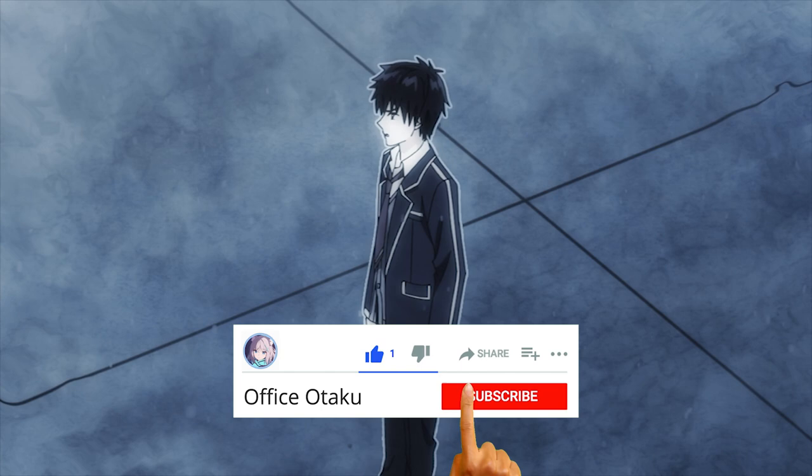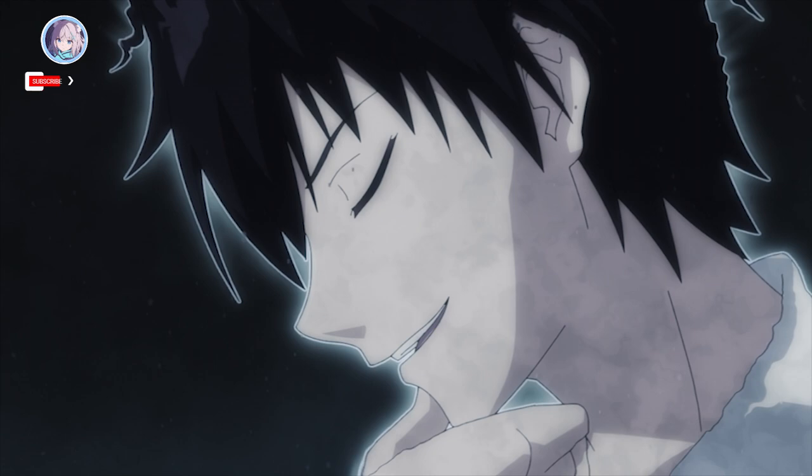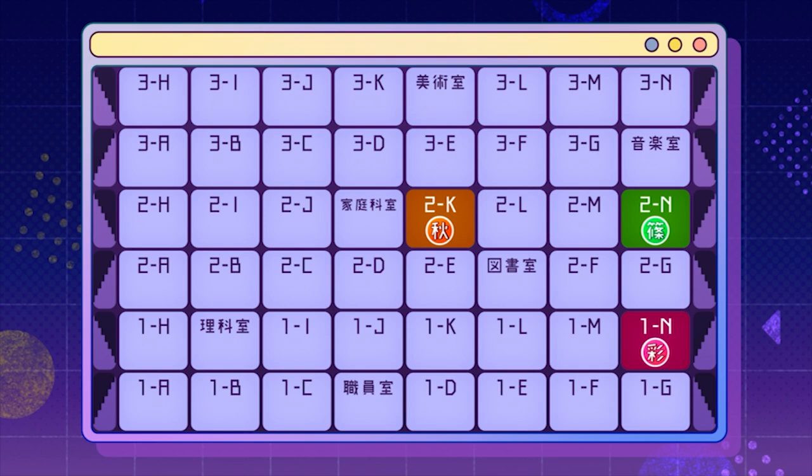Hiroto decides to exploit this to his advantage, concluding that Akizuki has hidden Yuki in places he wouldn't consider. He decides to have Sarasa guide him every step. Sarasa uses the information about their current location and easily accessible places to narrow down Yuki's potential locations to three rooms: 3E, 3J, or 3L.